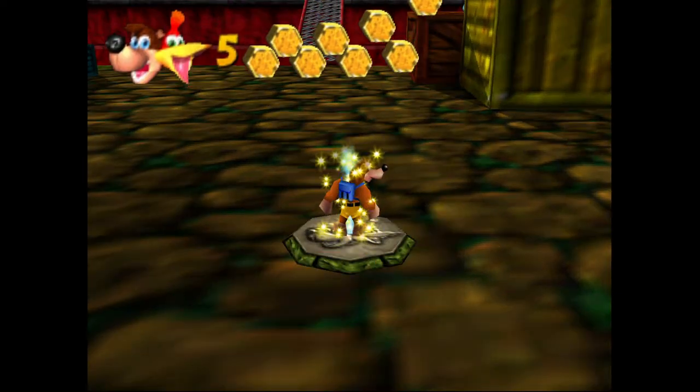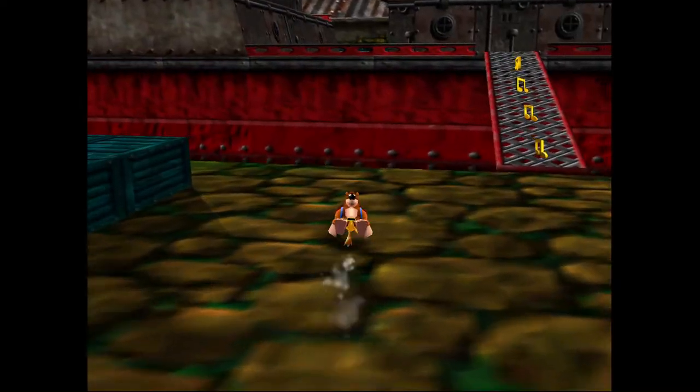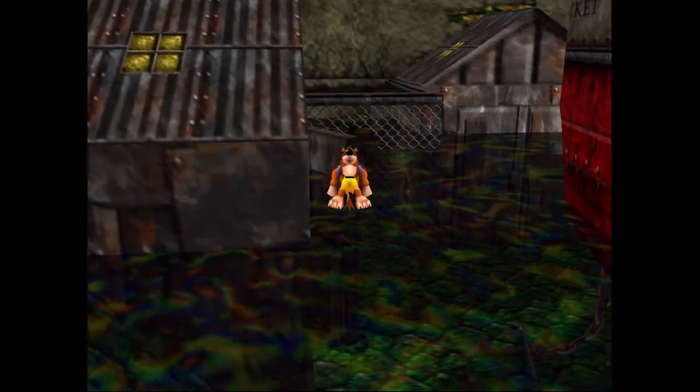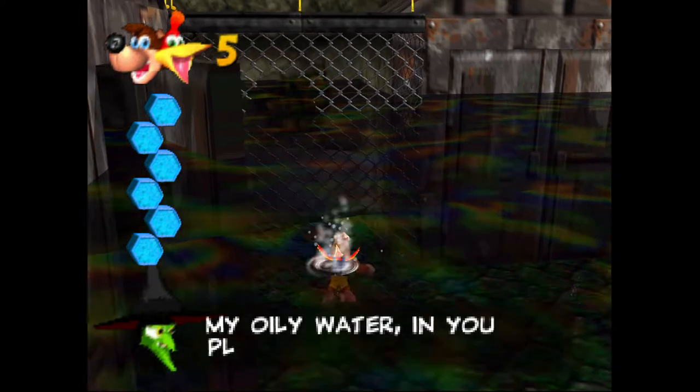Welcome back. Haski here with another guide for Banjo-Kazooie. Today's walkthrough is on getting extra honeycomb pieces in Rusty Bucket Bay. This is another good one, much like the previous couple of levels we've been taking a look at. Rusty Bucket Bay has some pretty well-hidden extra honeycomb pieces.